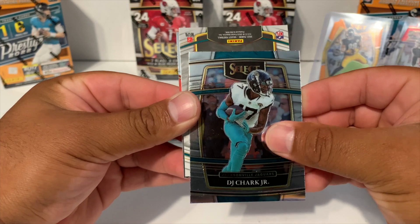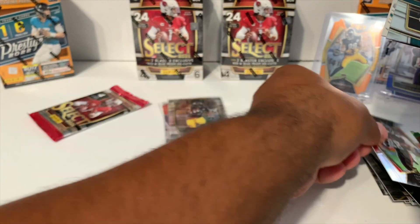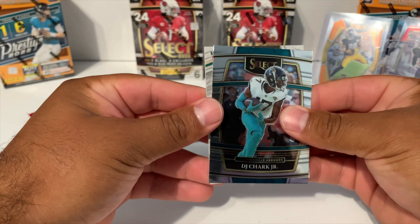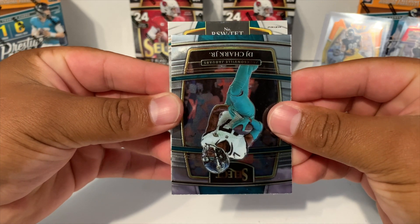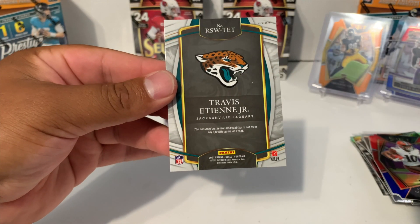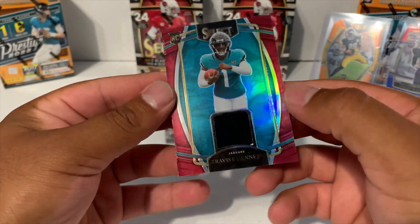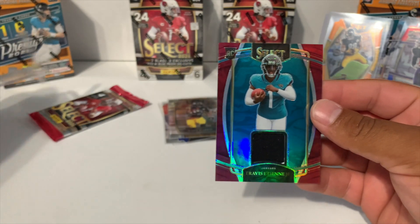Could that be a T-Law? Let's pull from the back real quick. We got a Frank Darby. Let's see what our red is going to be — red and blue Anthony Schwartz rookie premier. Could this be a T-Law? Let's take it out and see — it's a prism... T-E... oh, this is Travis Etienne! How did I know it was going to be this guy? Wow, look at that — imagine if this would have been a Trevor Lawrence. That's still a nice looking card, going back in the sleeve.